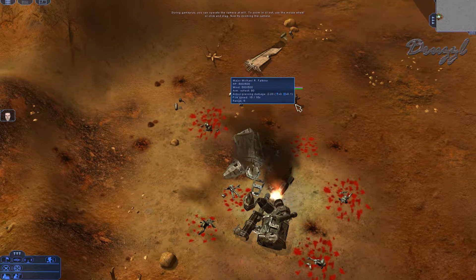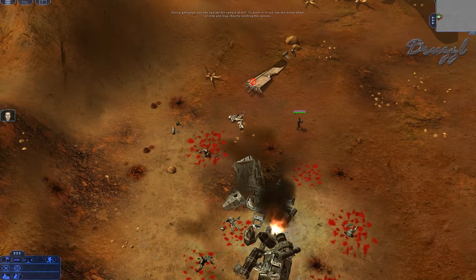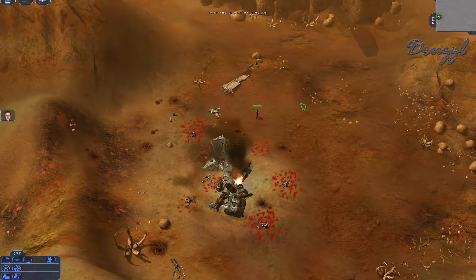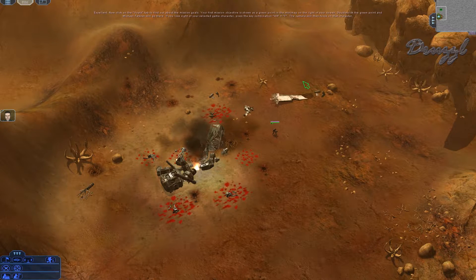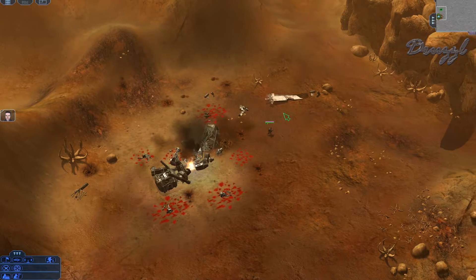Faulkner currently has armor-piercing damage. During gameplay you can operate the camera at will — zoom in and out with the mouse wheel, rotate with right-click and drag. Clicking the goals tab shows he must survive and we need to find our troops in the labyrinth.